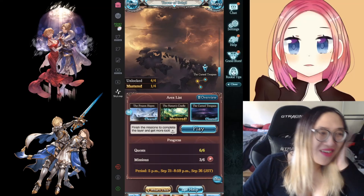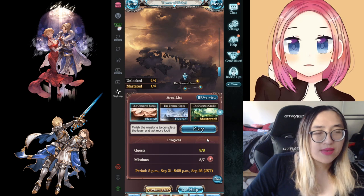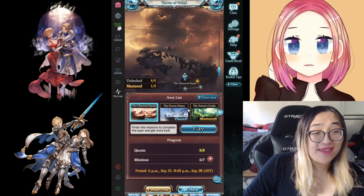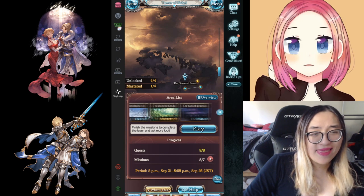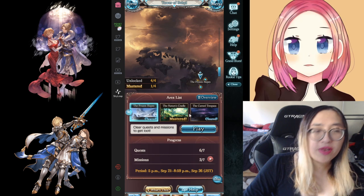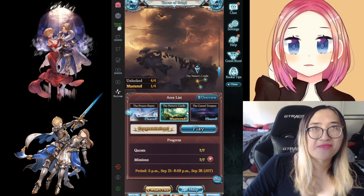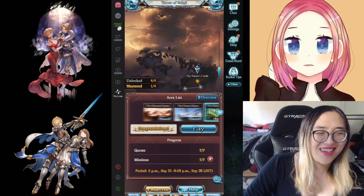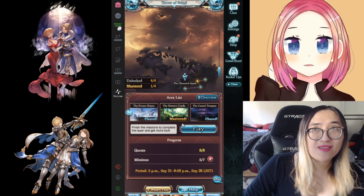I'll give you a brief overview of the mechanics because this one's interesting — it doesn't work how you would think it would work. So this is split up into three areas, each of which have their own floors. Each floor has different elements. They're not too hard, but they are going to require you have a wide roster of characters, because you're going to need multiple teams in every element.